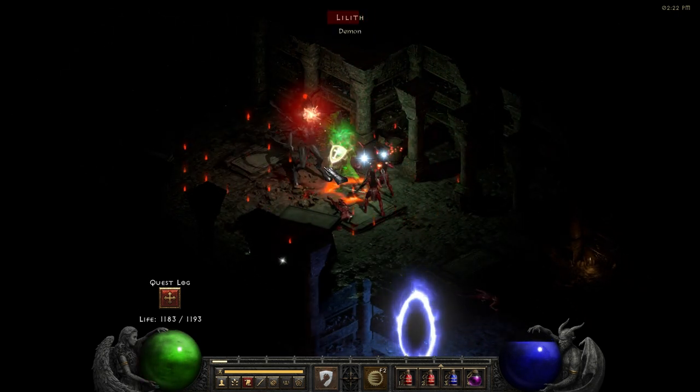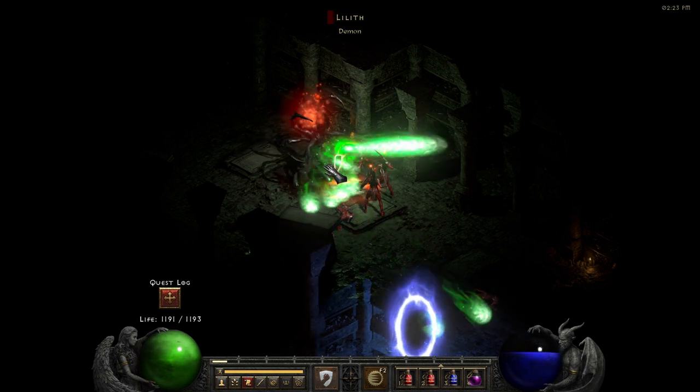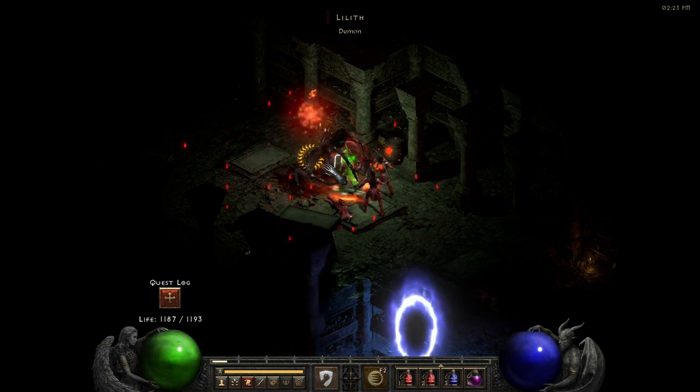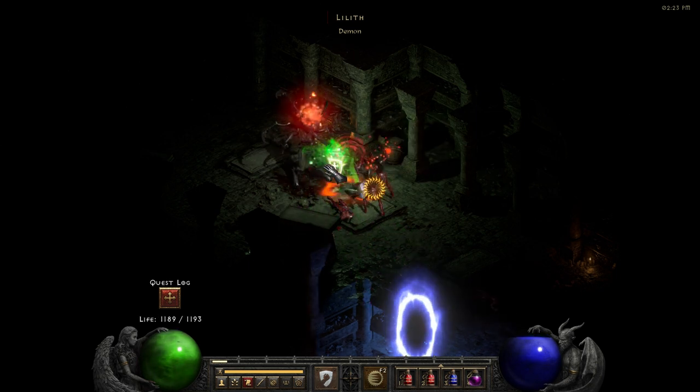Lilith was definitely in a real mood, as she had to come running out while I was just killing these. I tried to clear out all the Helltemptress and Bloodwitches, since they always end up cursing you. But when the fight started, she was definitely the easiest of them, as long as you just keep out of the mana burn.